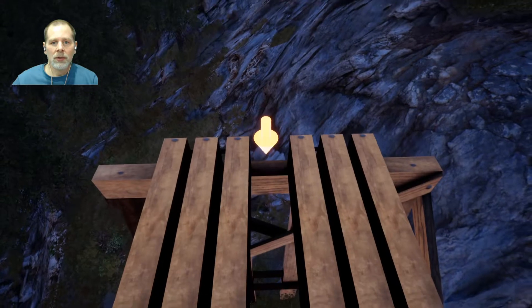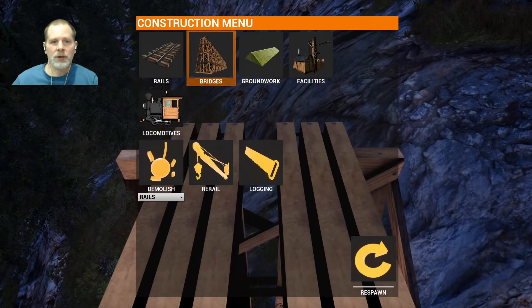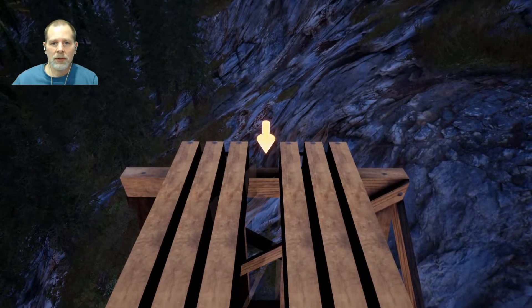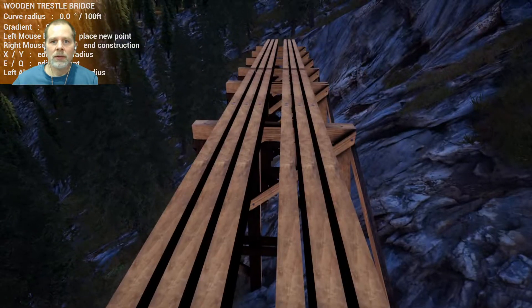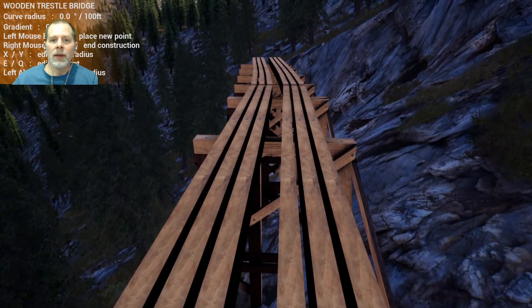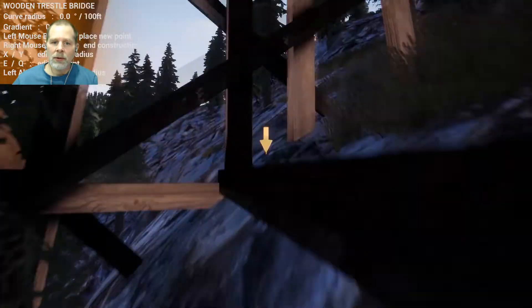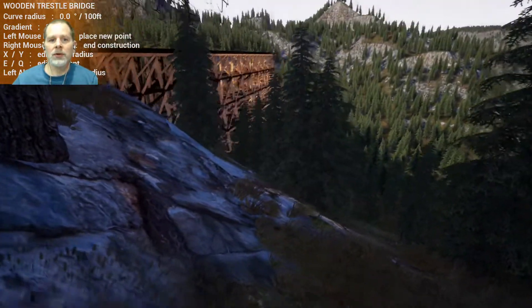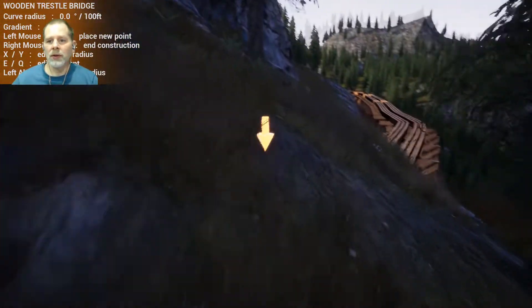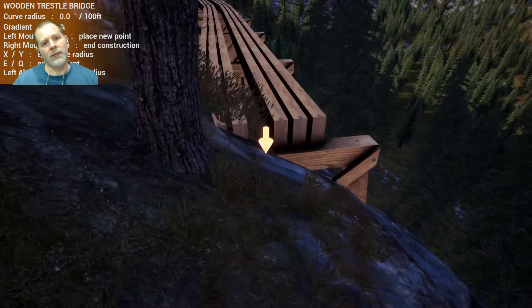I think bridge is going to make more sense here. Let's continue this bridge then. We're going to go like this and come up to there. We're going to have to go this way and then come back up. Let's see if we can see what we're trying to do here. I need to get above it so I can look down and see. We want this to come like that.